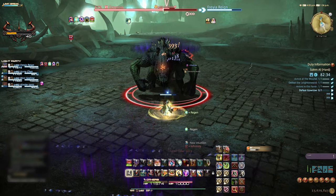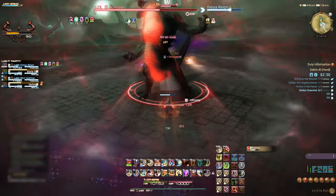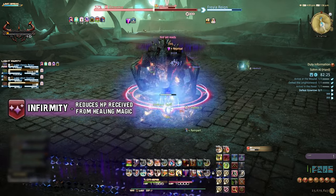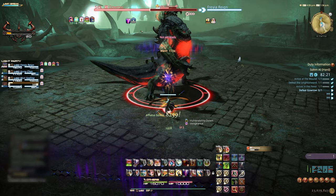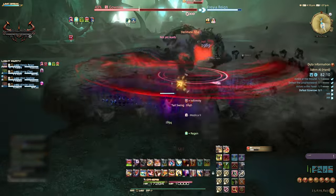After a short while, the boss will use Volcanic Howl, dealing area-wide damage and increasing its damage, indicated by its glowing body. Most of the boss's abilities will debuff the party with Infirmity. This debuff reduces the healing received from healing magic. When the boss raises its tail, get out of melee range to avoid the 360 swing and knockback.